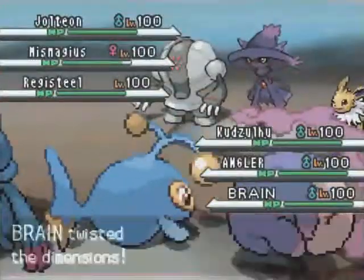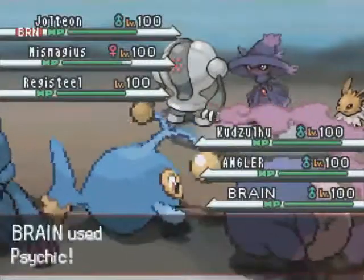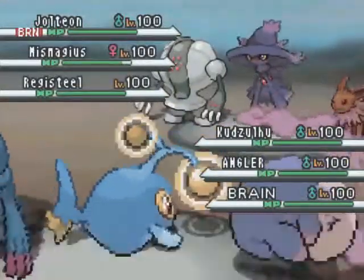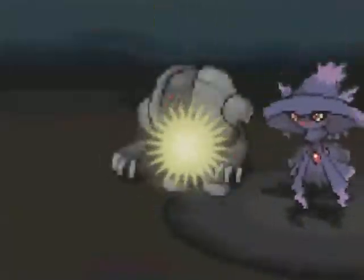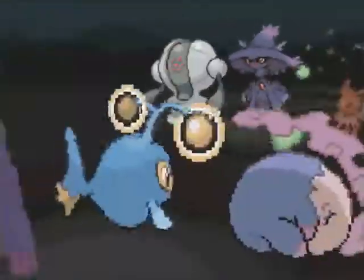I was expecting it to run a far more dangerous move. I go ahead and set up the Trick Room, which is nice because his Jolteon is obviously a Quick Feet Jolteon, so he was not expecting the Trick Room — this is going to be excellent for me. K'Zulu gets poisoned, but that's okay because Angler has Heal Bell if I need to.